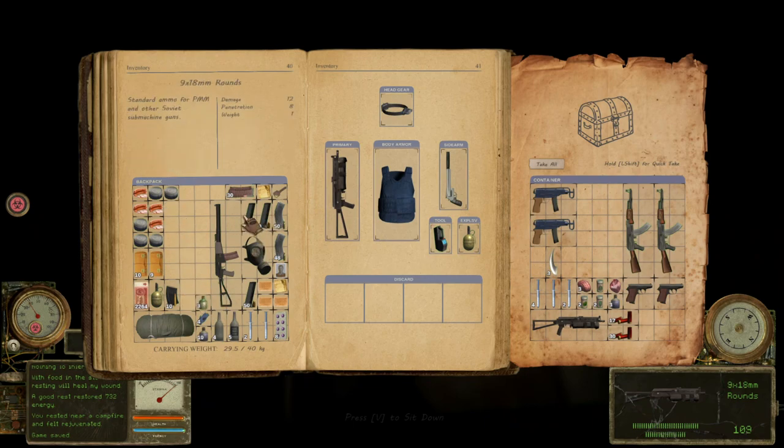Some items I really had to take. For example, I couldn't leave behind the Baba Yaga sand, or my beautiful sausages.